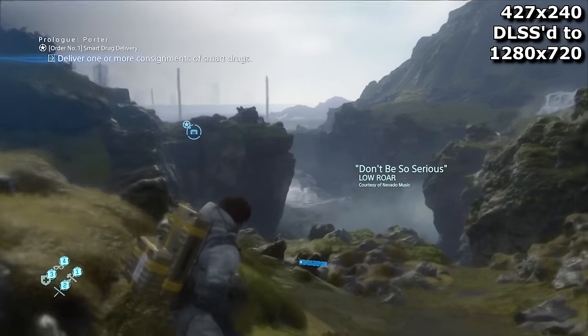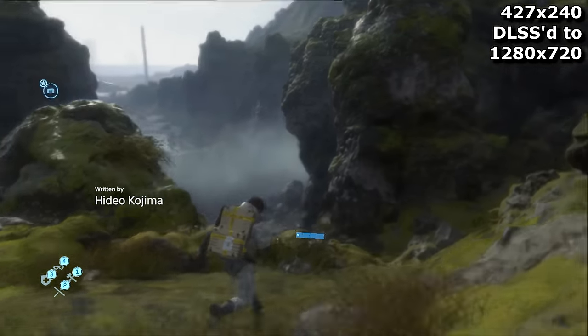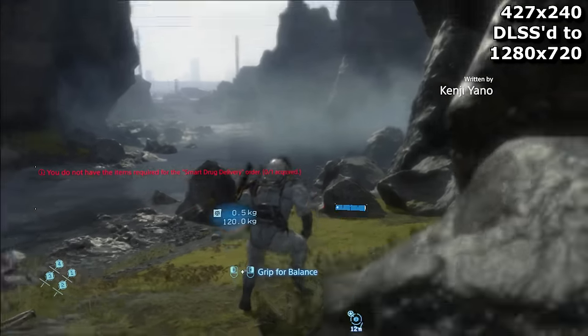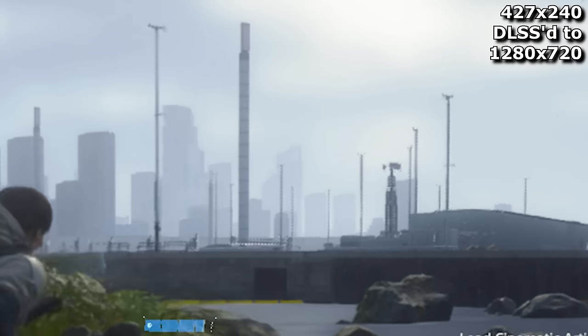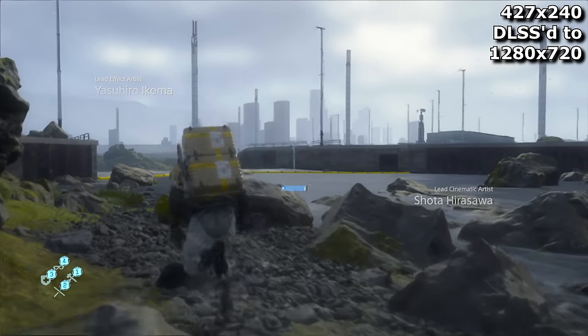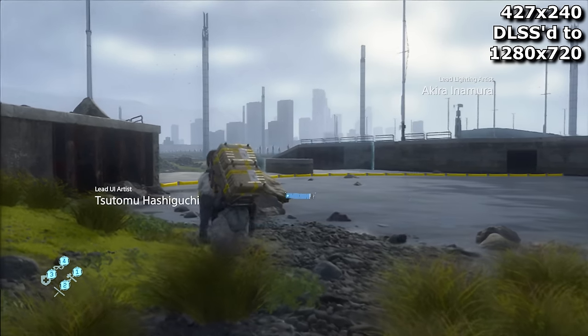then using the new DLSS Ultra Performance Mode to try and stretch that up to full 720p. I think you'll agree, it doesn't quite manage it. The result is fuzzy. And worse than that, checkerboarded. Distant stuff like those towers shimmer and fizz, with there not being quite enough information for DLSS to produce a stable image from. But remember, I'm gaming at just 427 by 240 pixels. My framerates are insane.